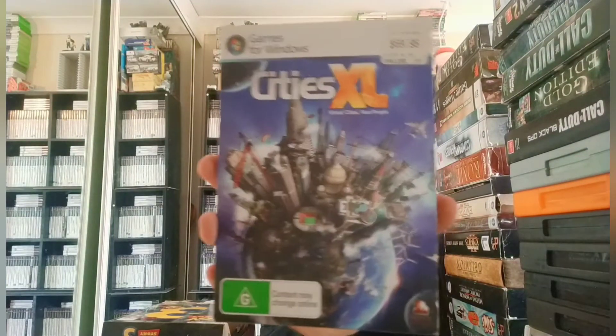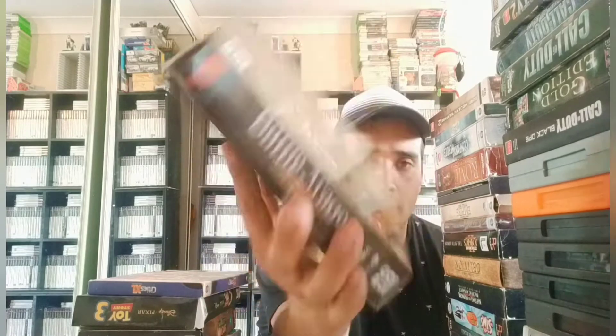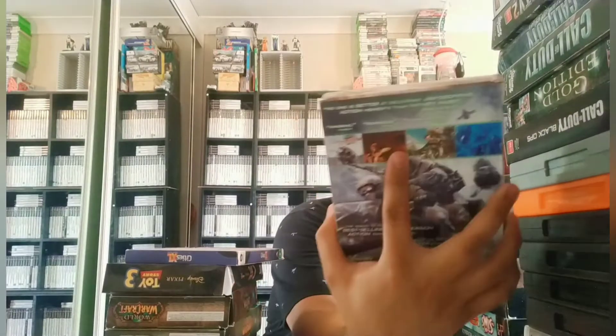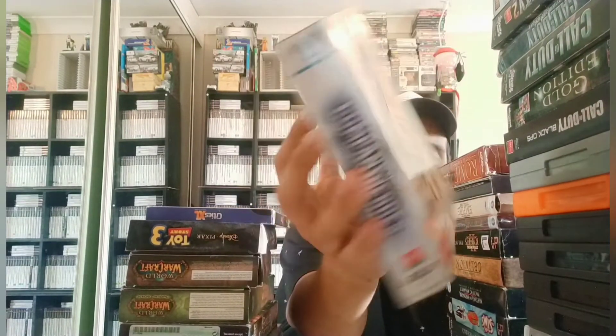Cities XL — good game. Age of Empires 2 Gold Edition — very good game. Battle of Mage: Sign of Darkness — I love these boxes, I just love them so much. Call of Duty Modern Warfare 2 — love it. Tropico 3 — a very good game. Company of Heroes. Some of these games I only paid $2 for, which is great.